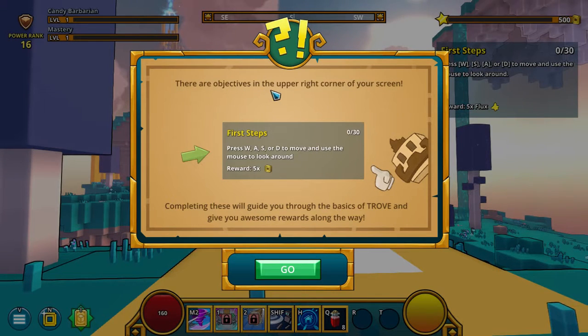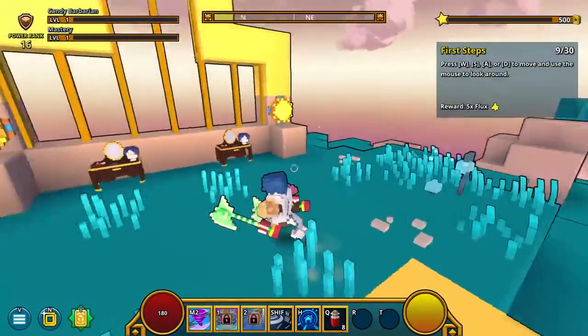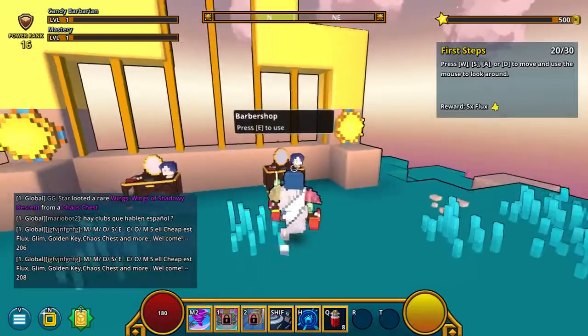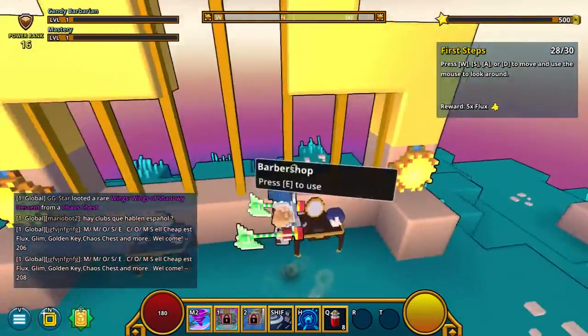Here are the objectives in the right corner of the screen. First steps: press WASD to move, use your mouse to look around. Award 5, completing these. I've never played this before. So hopefully the frame rate is going to be okay. I have a pretty good computer, but not like, full gaming — I'd say mid gaming.